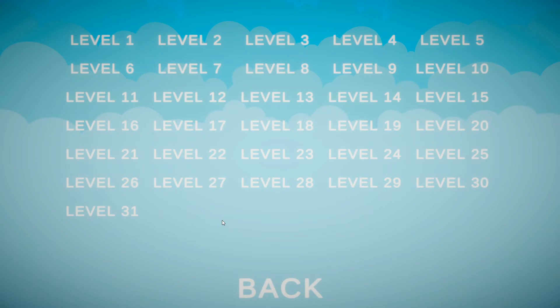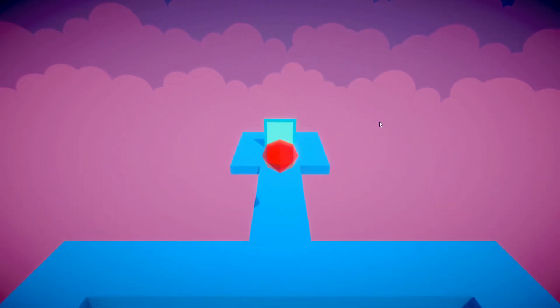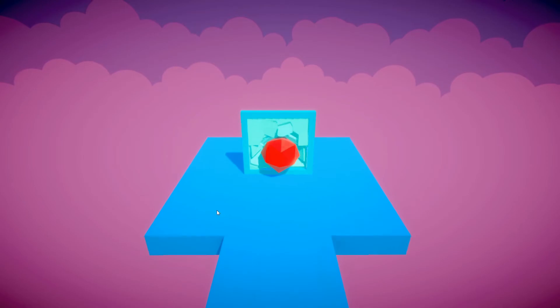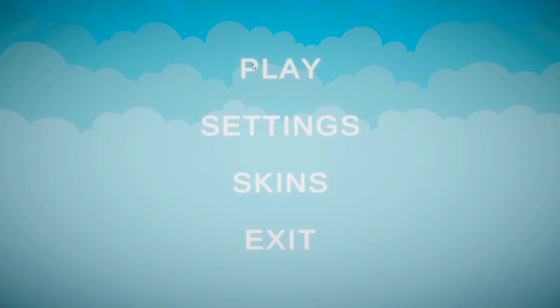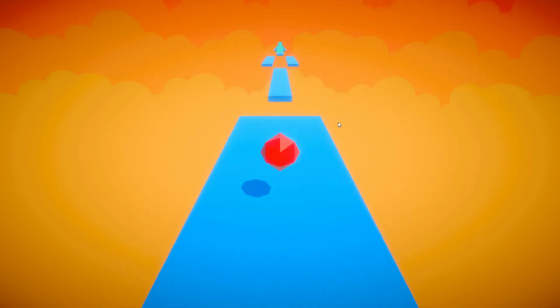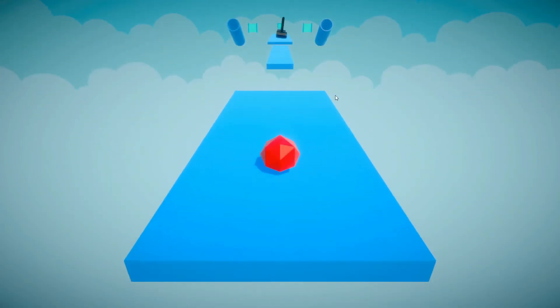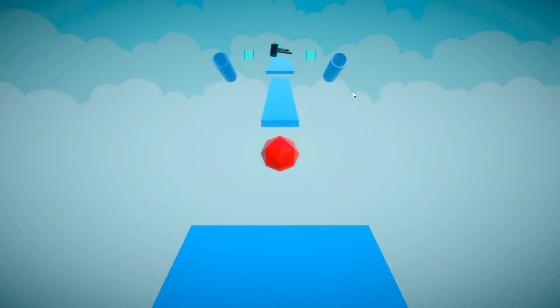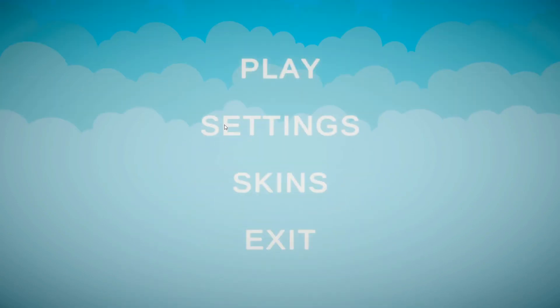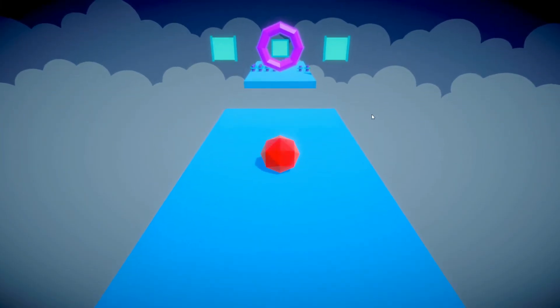The levels have multiple colors — like this one's purple, and once we get to level 11 it's orange, and then once we get to level 21 it's blue. When we get to level 31 there's only one level with this dark bluish color.